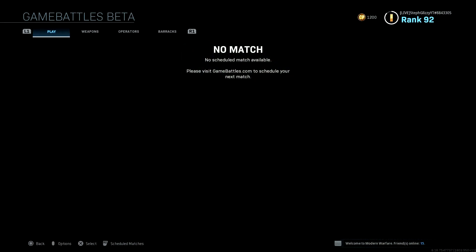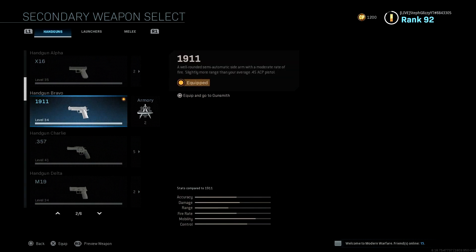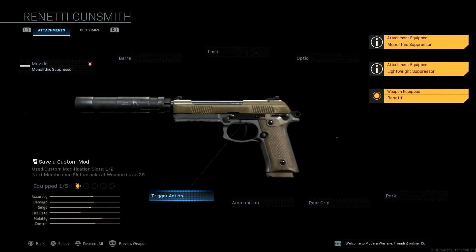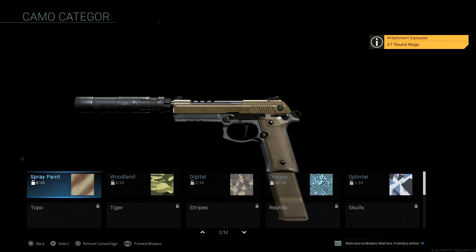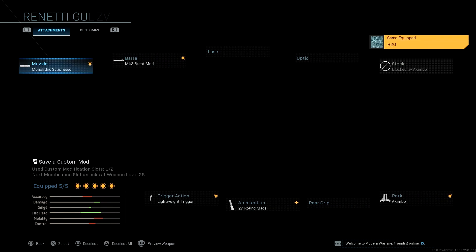What you want to do is go to private match, go to the game battle section, and basically create a blueprint with whatever gun you want to use, because you have all the attachments unlocked there. Sometimes it won't let you create a custom blueprint unless you're at a certain level — this method usually requires around level 8 or 9.